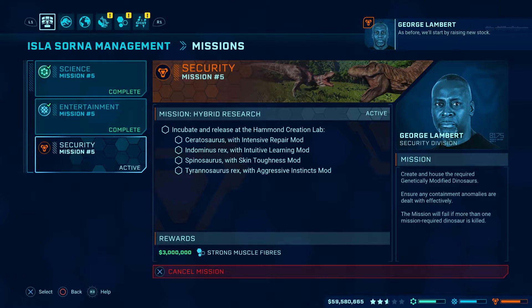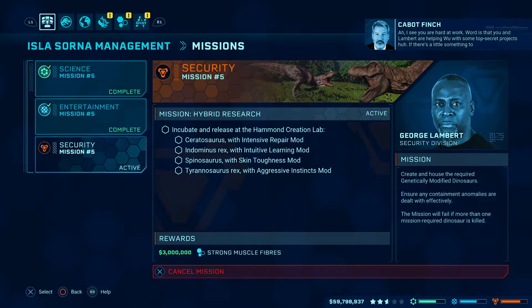As before, we'll start by raising new stock — incubate, hatch, and house some genetically modified dinosaurs. Then we'll continue. The word is that you and Lambert are helping Wu with some top-secret projects. If there's a little something to be had for helping, or even just keeping my mouth shut, I'd like to be cut in.